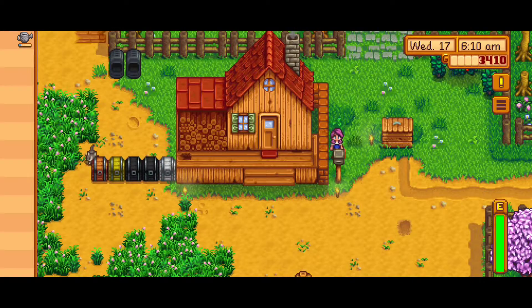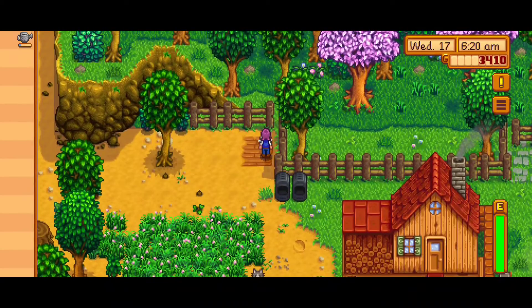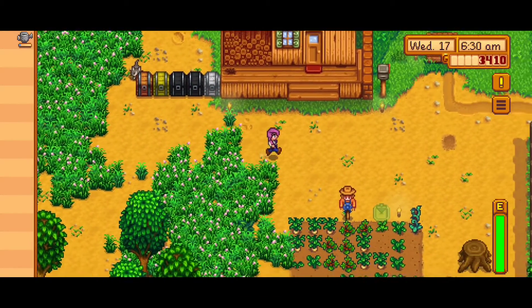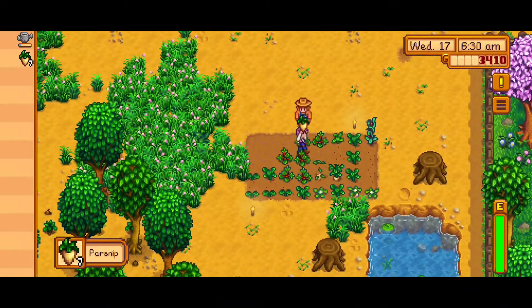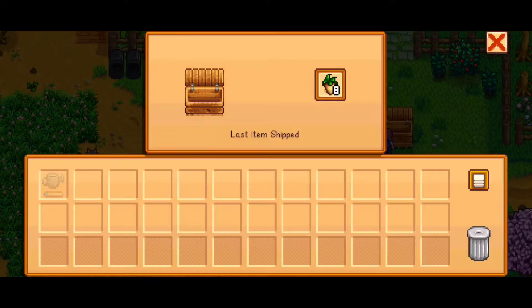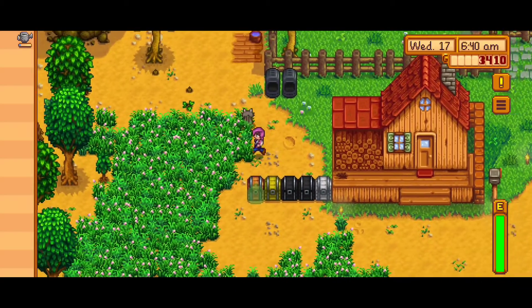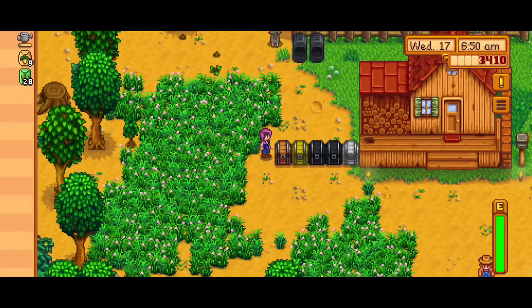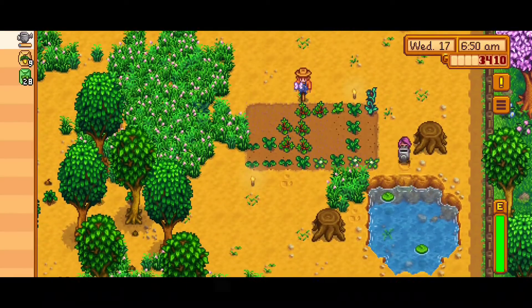I haven't played this game for a while again. I need to stop waiting a week in between playthroughs because I keep forgetting what I'm working on. But I'm pretty sure we're trying to get that gold star parsnip, which we didn't manage to get today. We're just going to keep planting parsnips until we can no longer plant them, and keep trying for that gold star parsnip so we can fulfill the first slot for the quality crops for our community center.